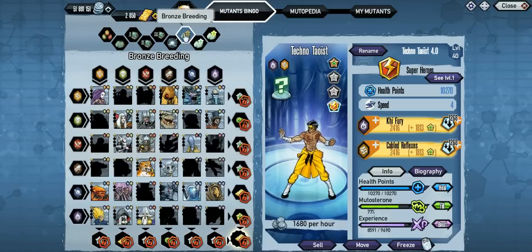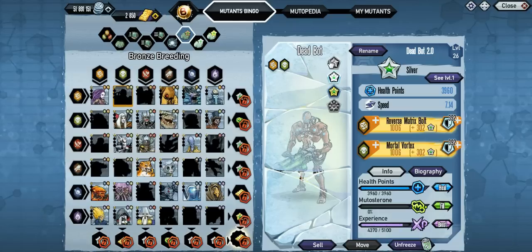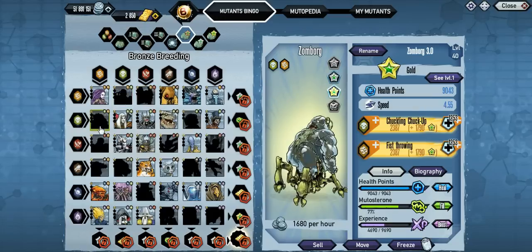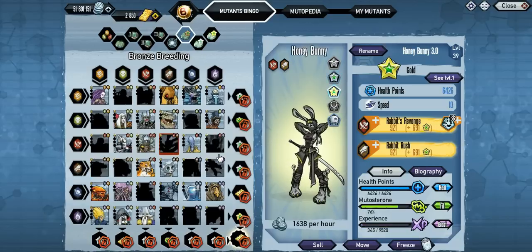What's going on guys, Bauer here back with some Mutant Genetic Gladiators. So as you can see here they did get the new bingo — bronze, silver, and gold. You do have to get a hold of the bronze mutants again if you sold them, because before they didn't have the freeze things. I do have to get a couple back; I was working on getting them back even before they added this in, just to complete the set.